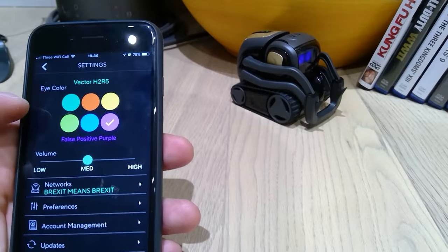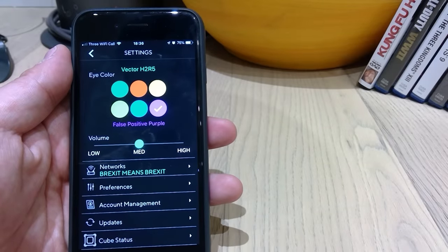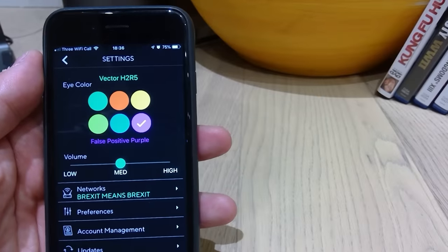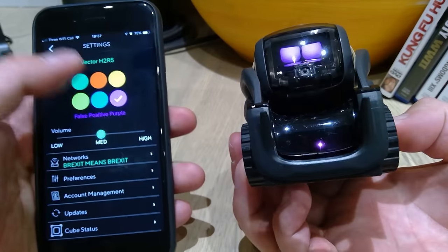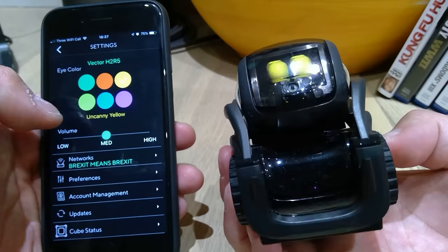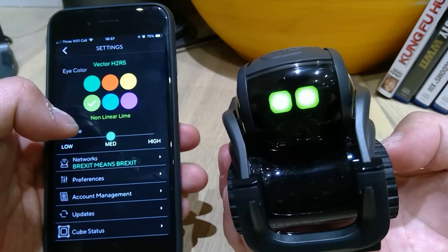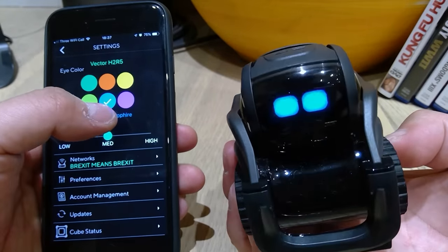You can actually change the eye color as well. So the options are green, orange, yellow, lighter green, blue, and purple. I've changed it to purple at the moment. Let me show you — I know Vector gets really annoyed if you hold it, but sorry Vector, I've got to do it. So you can change it to green, orange, yellow, lighter green, blue, and my favorite — purple.